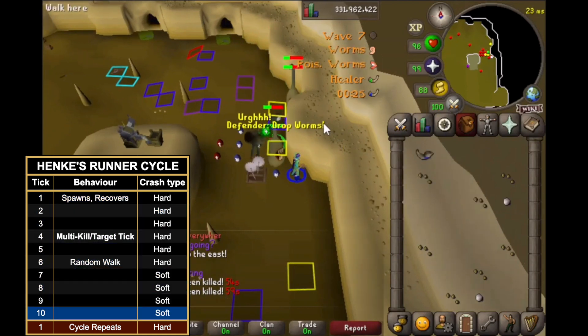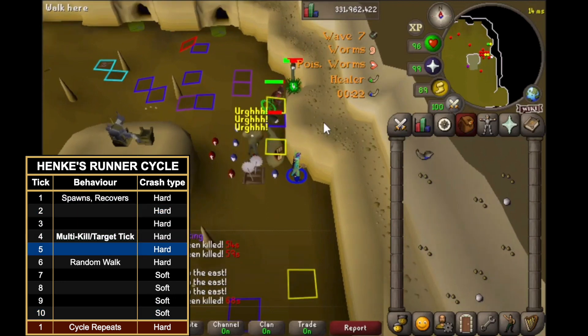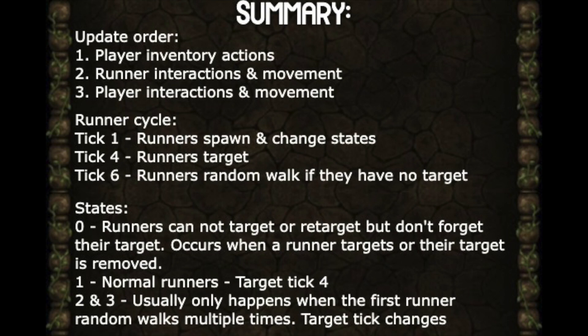Every defender method, no matter how advanced, can be broken down with four key points. First, targeting — which Cape's video covers well. Second, update order: inventory actions happen first, followed by runner interactions and movement, then player interactions and movement. Third, the runner cycle and its three key ticks: tick one where runners spawn and change state to recover from crashes, tick four the multi-kill tick, and tick six the random walk tick which differentiates hard and soft crashes. Fourth, states: in state zero runners can't target or retarget but won't forget their target — they only enter state zero when they target food or their target is removed. State one is your normal runner targeting on tick four. States two and three occur when a runner random walks two to three times, changing their targeting tick.